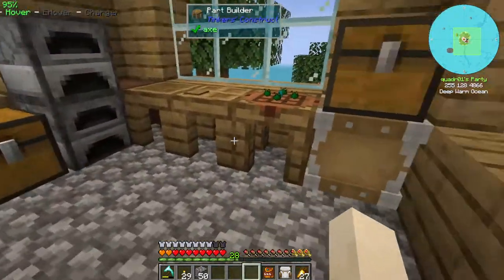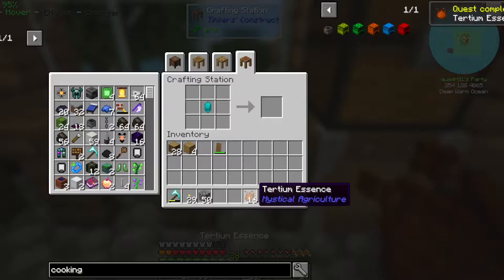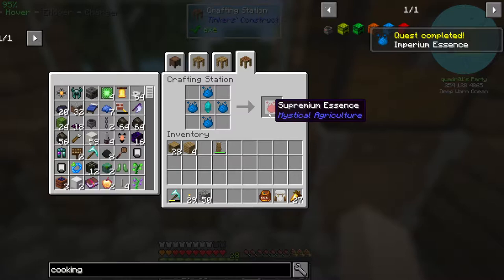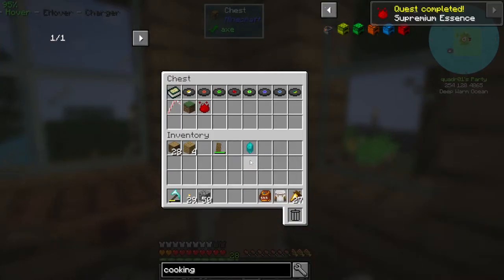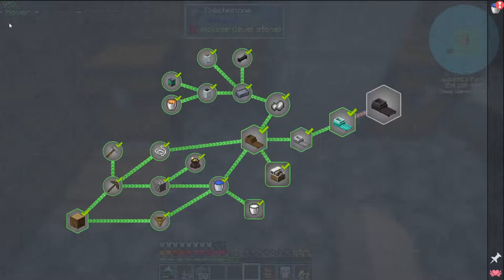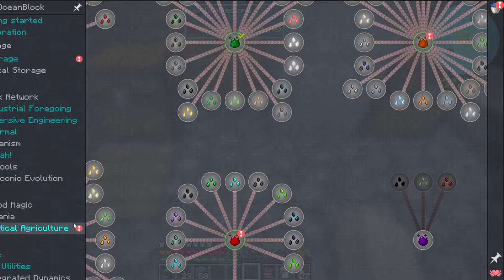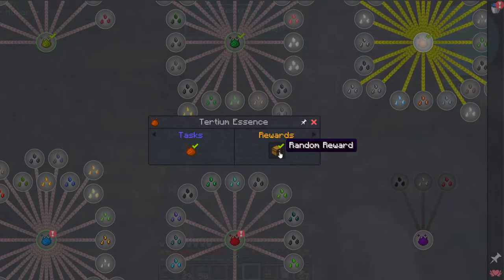First thing, I wanna get rid of some of this. I'm gonna go ahead and make this up as high as I can — Imperium, is there one more? Yeah, Supremium. I like having my crafting table there and I haven't been able to use it cause all that stuff was in there. So let's go ahead and get our rewards for all this stuff.